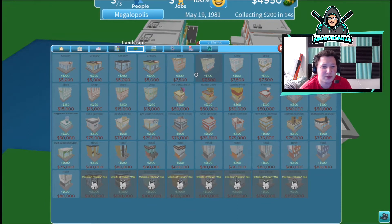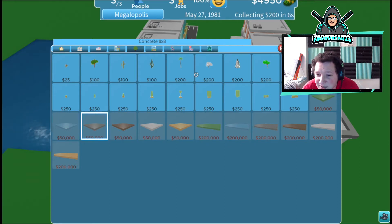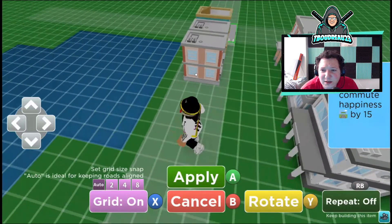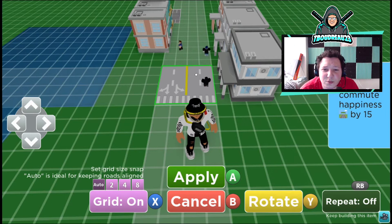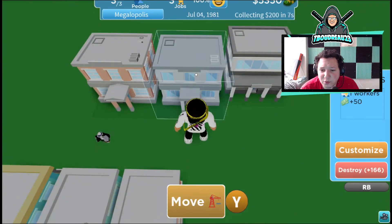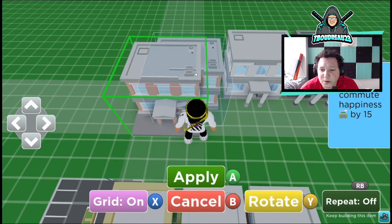For landscaping, concrete or dirt costs fifty thousand — wow, that is a lot of money. There's also a sidewalk option. Roads increase commute happiness. I'm going to need to move everything back because it takes four road tiles. I'm going to have to go through and do that.